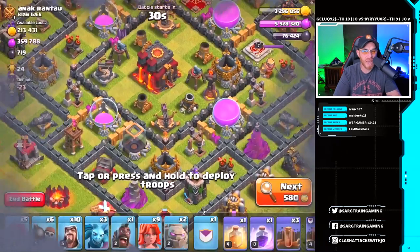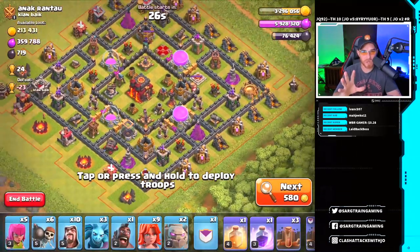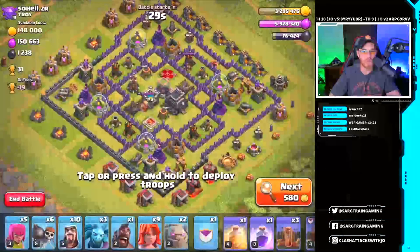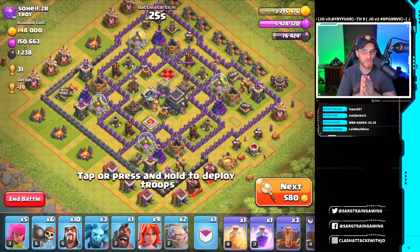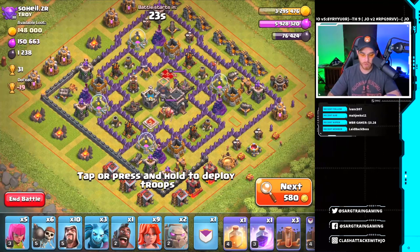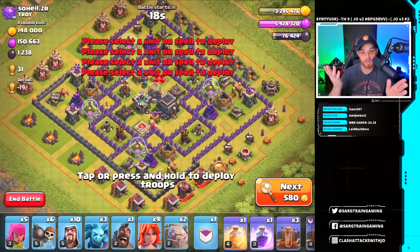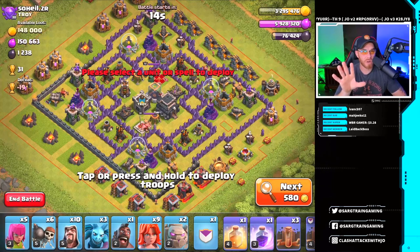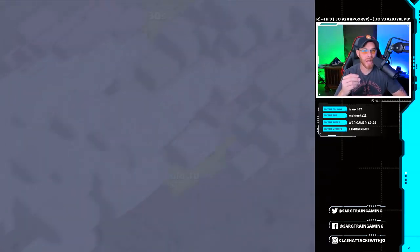Getting back to hitting Town Hall 9s — that is the focus of today. We're going to next through some bases so I can point out what I'm seeing. Town Hall 10s I'm not messing with yet; we'll worry about those once we get up into Champions League. This ring base here — I don't like ring bases because the Valkyries will just follow the ring around and it's really hard to funnel them. Ring bases: not a fan.